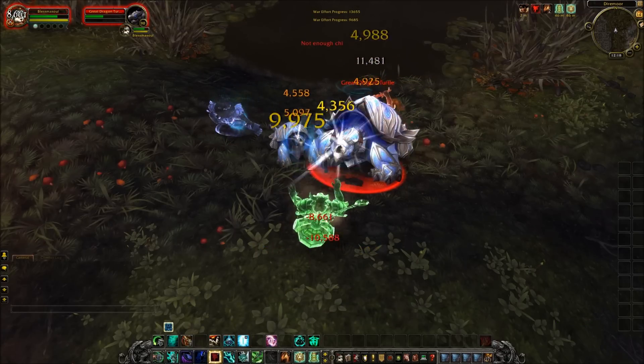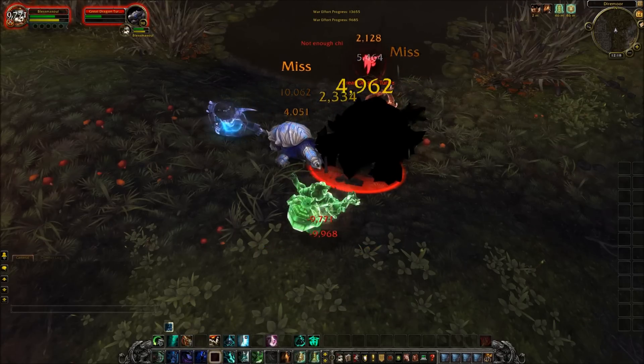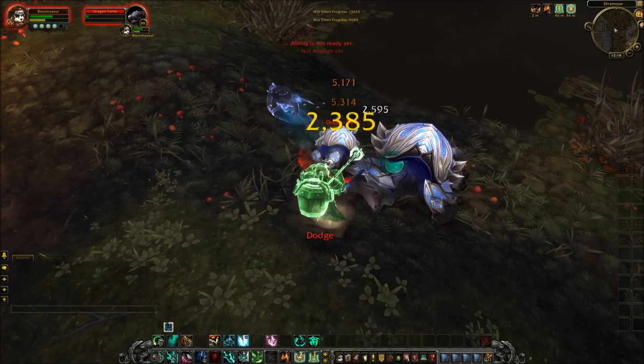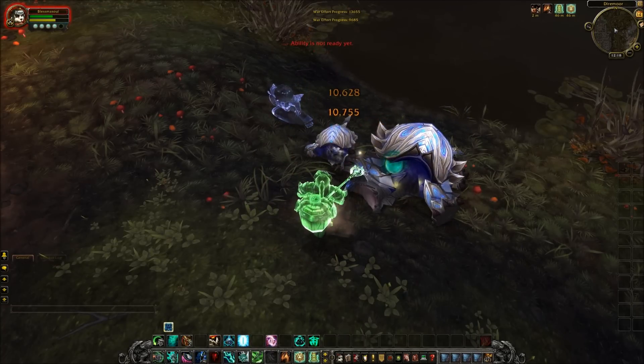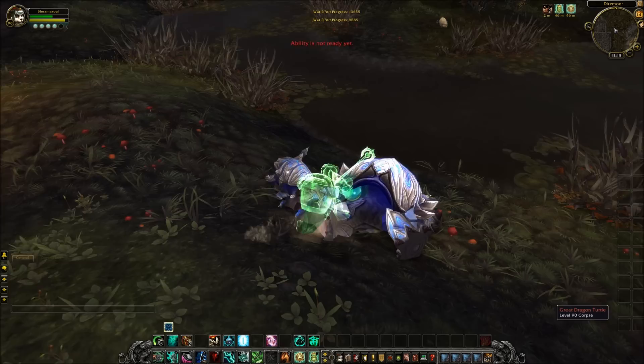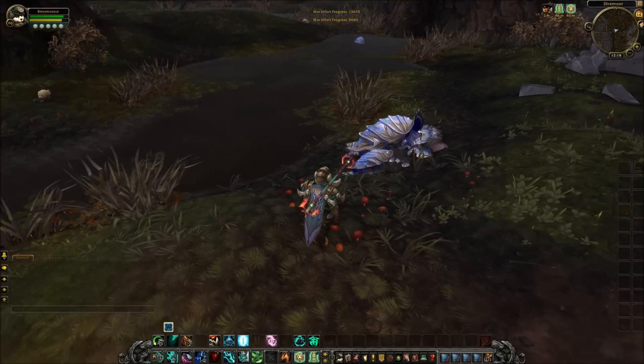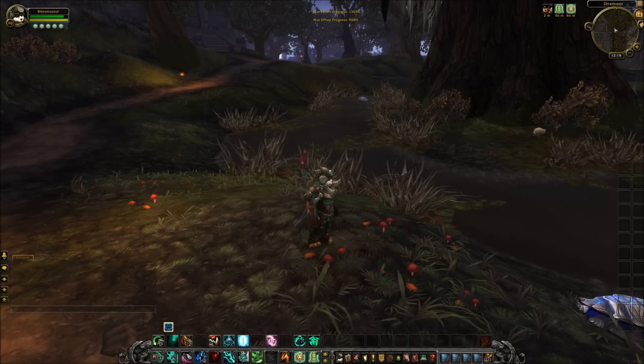You can however only cast one elemental image on any one target, so if you want to have both of them in combat fighting for you, you must have pulled at least two mobs. There's also a trade-off on the damage, but it does work in the monk's favour.